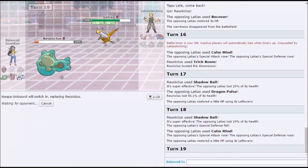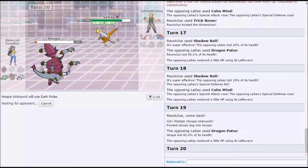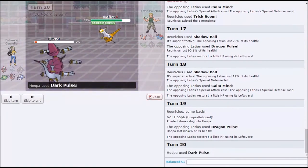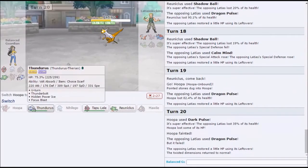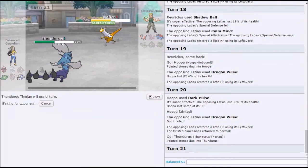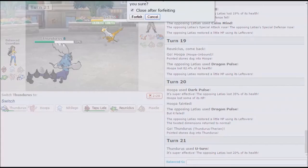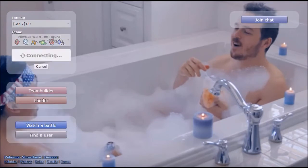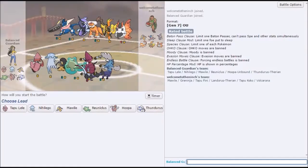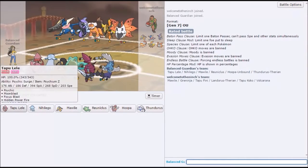Watch this play. That was such a good play — how did you do that? Watch this dark pulse bounce off — 35%. Wait, now we U-turn. We have to hope U-turn does enough and that he doesn't Recover. It's not gonna do enough. Oh my god, that did less than hidden power ice would have done. We're bad. Why is he using Calm Mind Latias? I don't know, but he screwed us — so it's true.